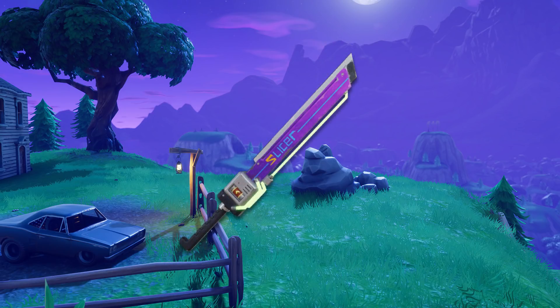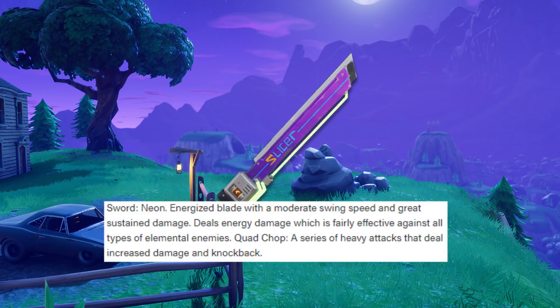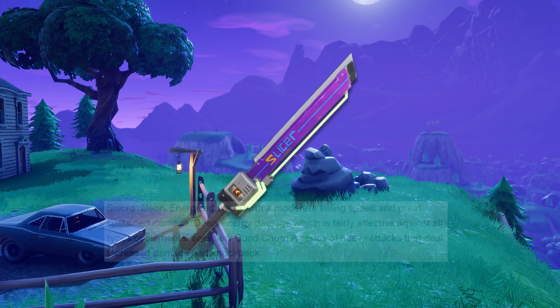Next up is the Krypton Sword — also called Slicer on the blade — which is a Neon Sword. I'm super excited because I'm always looking for more swords. This is an energized blade with moderate swing speed and great sustained damage, dealing energy damage fairly effective against all elemental types. Quad Chop is a series of heavy attacks that deal increased damage and knockback. The Krypton Sword is going to be pretty sweet and I cannot wait to use it.